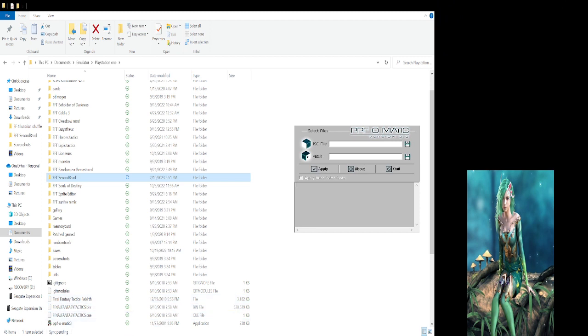With the PPF-O-Matic, what you'll need to do is go to your ISO file. You click what looks like the floppy disk, then click on your bin and hit open, so it loads the ISO file. Then you've got your patch — click on the right side and put in your mod. If you have everything in the folder it'll be right there, so you click on it, open, and it'll pull up. Then you just click Apply and you'll get the spinning indicator as it patches.